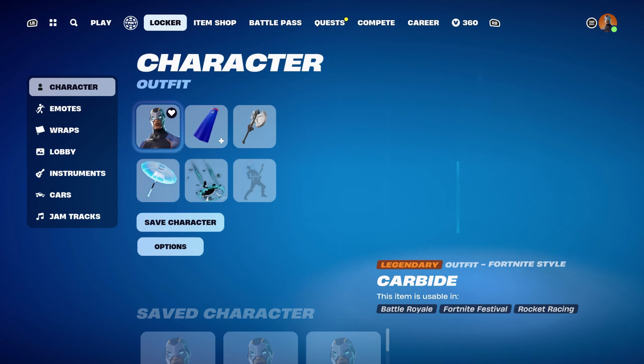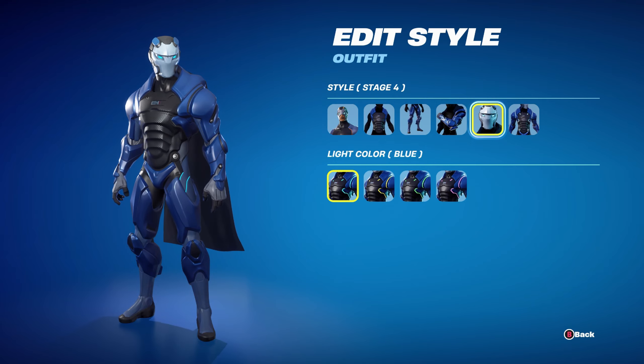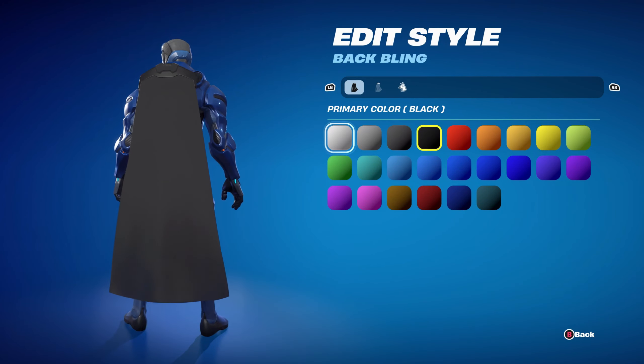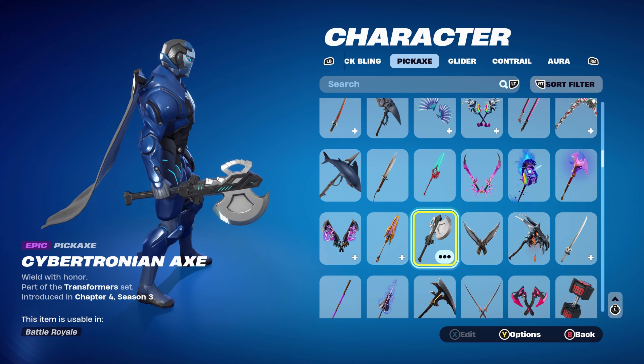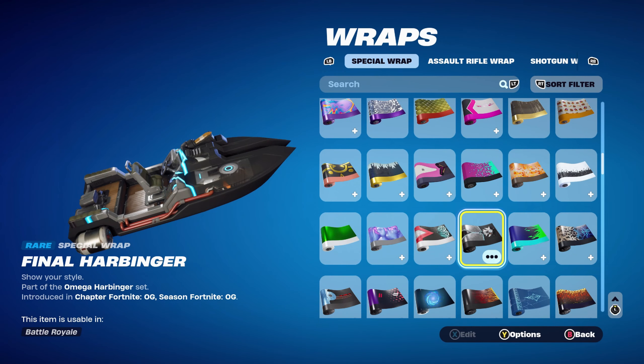The first combo for Stage 4 — I'm using the light colour blue, which is my favourite light colour to use with this skin, and I use it for both Stage 4 combos and Stage 5. The back bling is the Emote Cape, part of the Boundless set, introduced in Chapter 2 Season 4 — one of the two back blings you can buy with the Caspers and Superior skins, along with the Hollow Back. The primary colour is black. The pickaxe is the Cybertronian Axe, part of the Transformers set, introduced in Chapter 4 Season 3's Battle Pass — it has black, light blue, and silver, which goes very nicely. The weapon wrap is the Final Harbinger, part of the Omega Harbinger set, introduced in Fortnite OG, using it for the black, light blue, and silver — it goes very nicely with both the skin and the Cybertronian Axe.